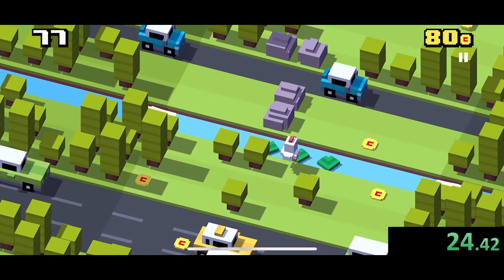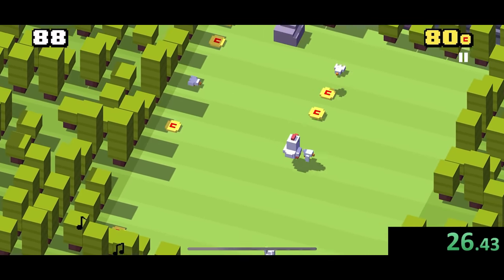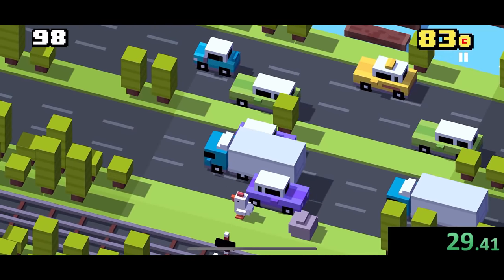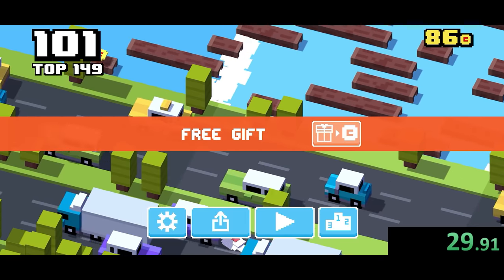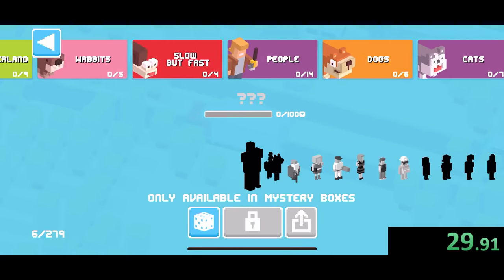All we have to do is make it a tiny bit farther, and this is where I get extremely lucky and just able to make it completely past there — and there we go. We make it to 100. 29 seconds, not too bad. But doing only one Crossy Road speedrun just wouldn't be enough, so we're going to do a couple more.